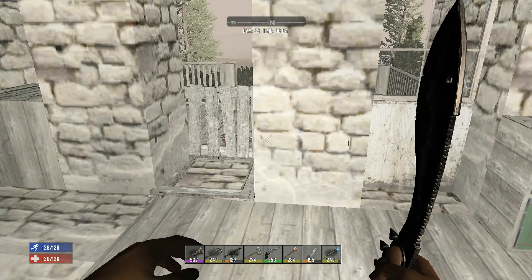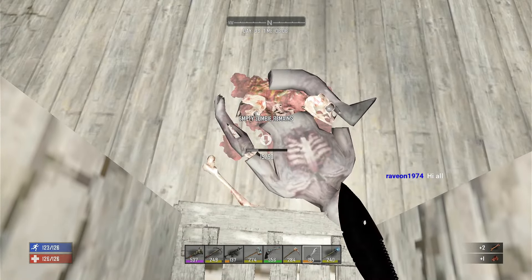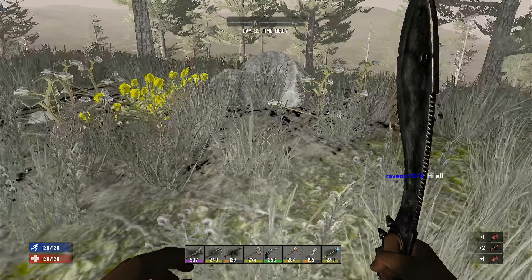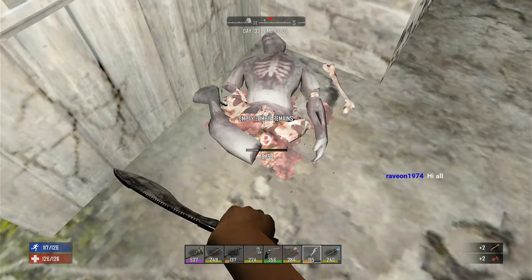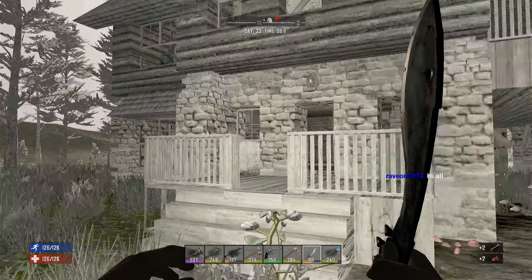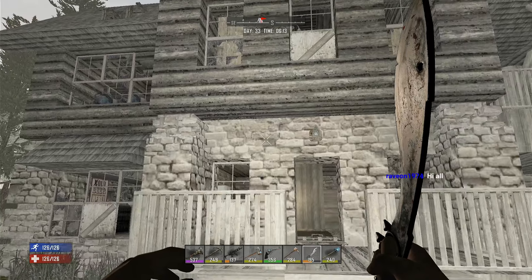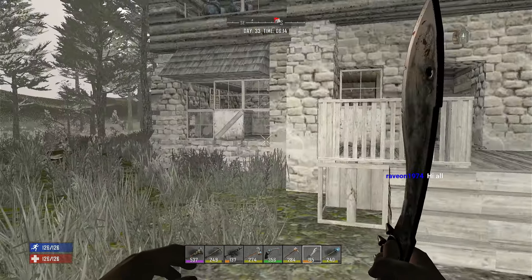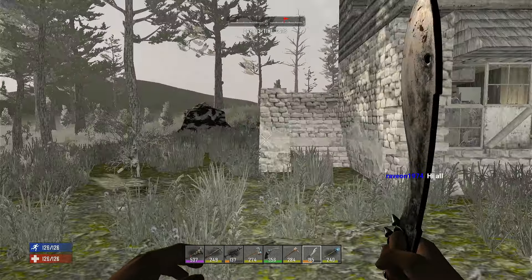I think we'll start working on this base a little bit. Let's chop this guy up. Where's the nurse? There she is, chop her up. It's pretty much... I don't really need to do a lot to this. We're just living here. We don't need to make it look amazing and stuff like that, but there's a couple things I'd like to do.